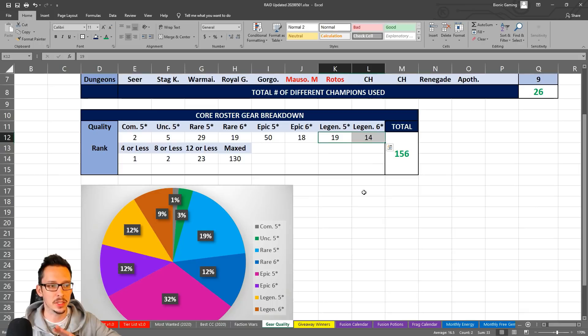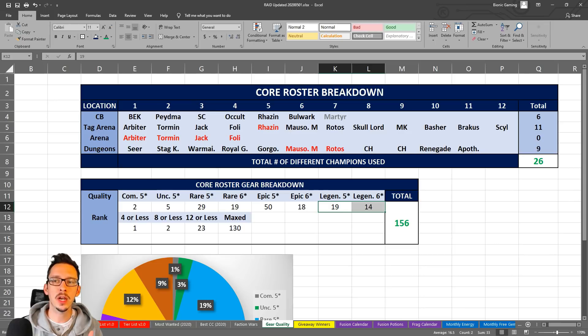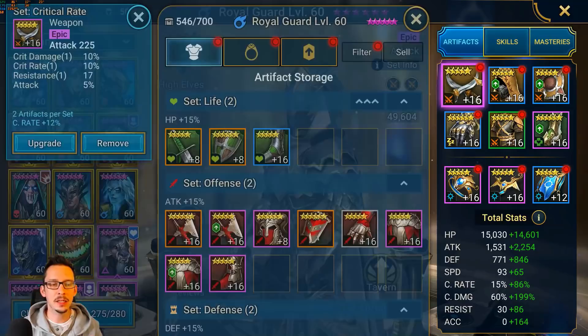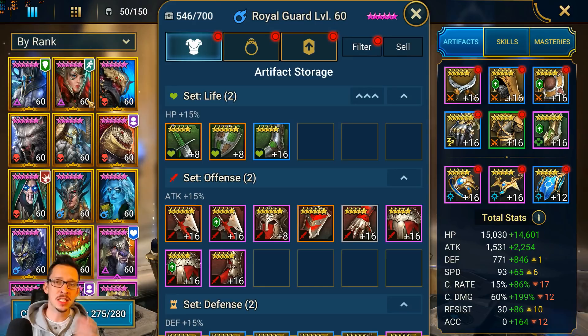Looking at the pie chart, all the gear before the legendary pieces accounts for about 67% of what I currently use on my core roster of champions. So now when I get a new piece from a dungeon, I can be very selective — if it's not an upgrade because it doesn't have the perfect substat rolls for one of my core champions, chances are it's going to be useless.